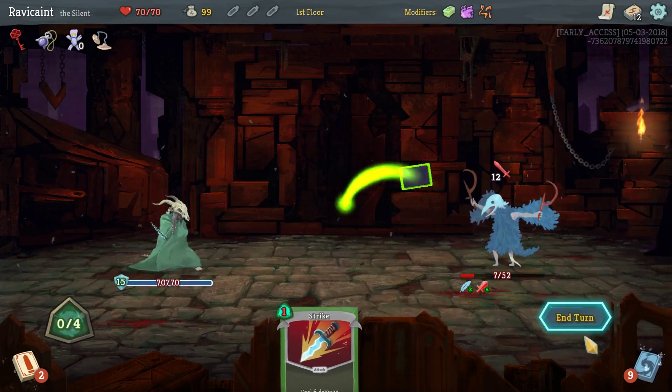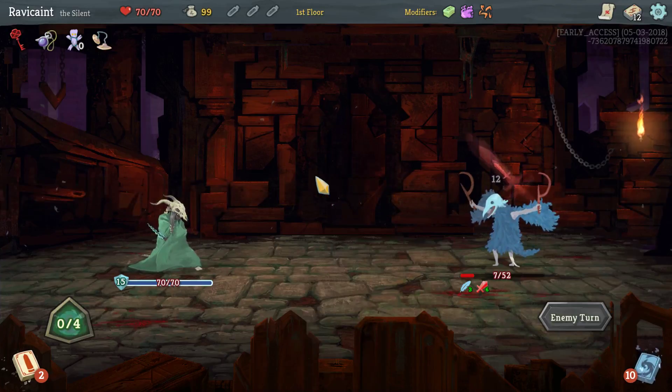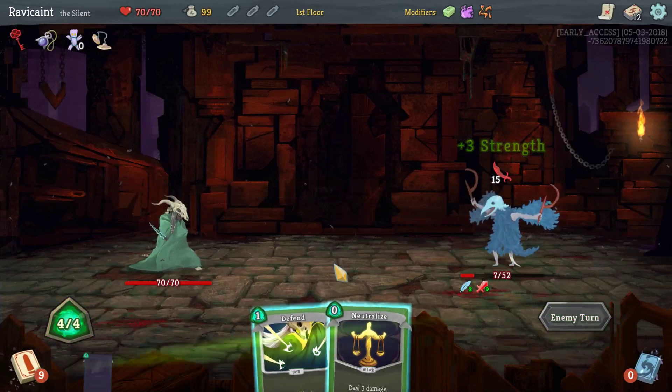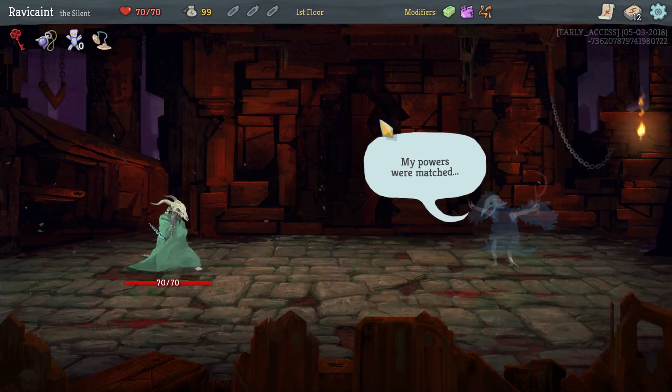We're going to block the rest of this, so I'm not going to take any damage. I need one more attack — or two more attacks. I got a Neutralize and a Strike. Perfect. Good to go.